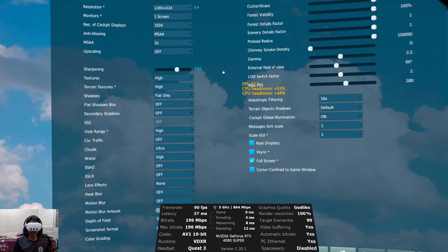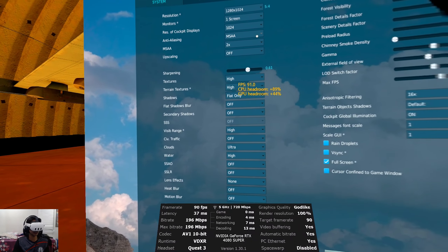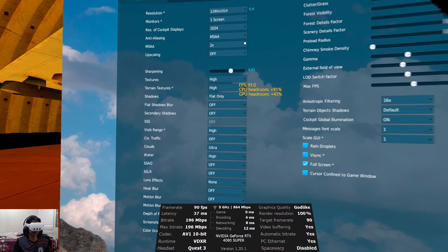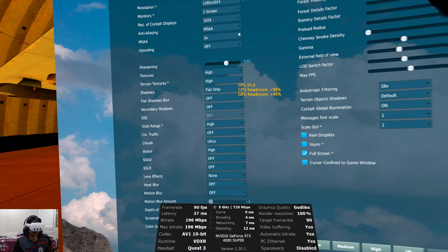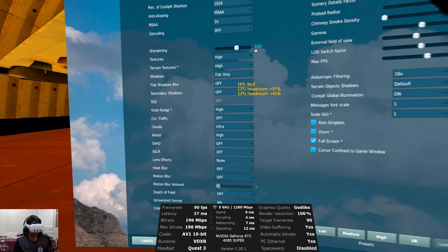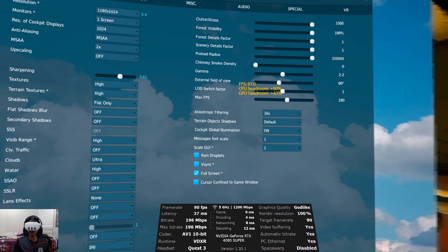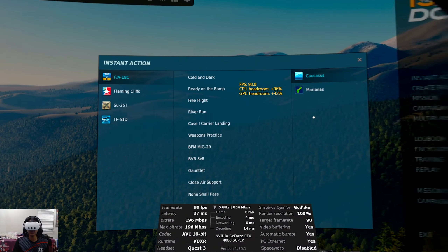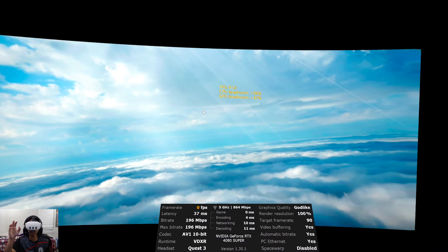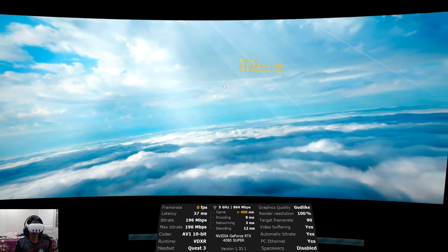We are back in the headset. This is the first preset — everything is set to high. For anti-aliasing, we'll be using MSAA set to 2x. You could go up to 4x but it's going to tax your performance. All sliders are to the right. We're going to do River Run because we can get a mixture of terrain and in-the-sky performance with this preset.